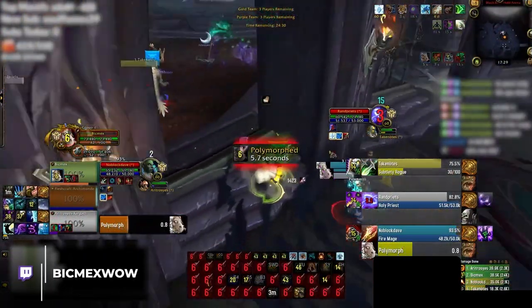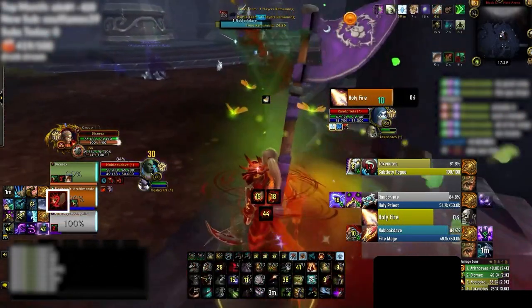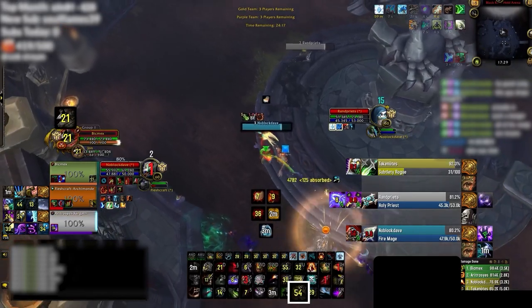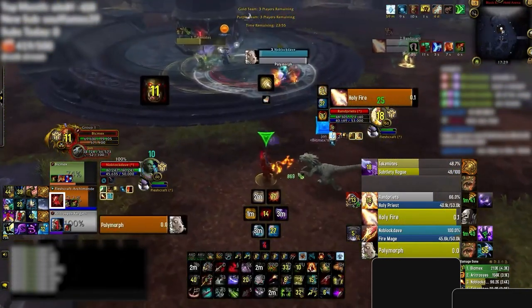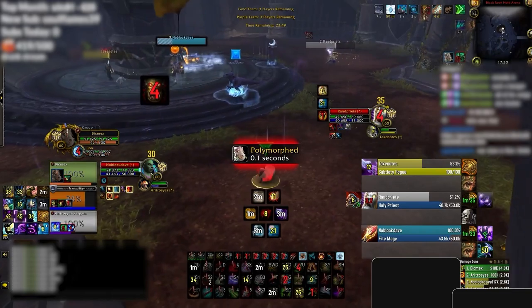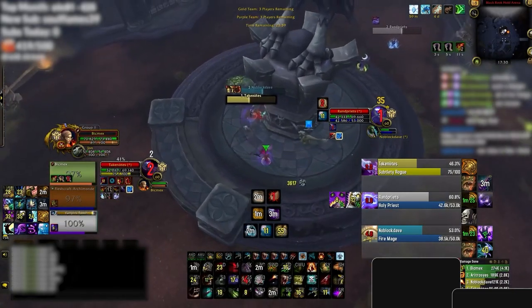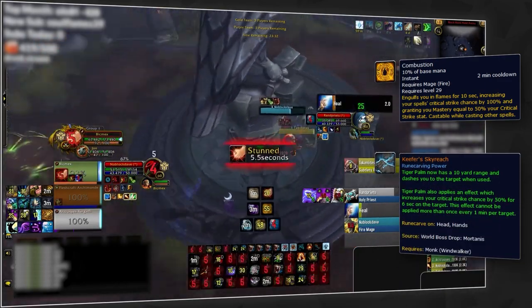A similar situation occurs in this Rank 1 game from Big Mechs. His Druid gets kidney shot and bursted, and as soon as the enemy mage uses Combustion, Big Mechs counters it with Roar of Sacrifice, resulting in his Druid not having to use any defensives. Remember, matching CDs is what great defensive play is all about. When you trade short CDs and survive, it puts you so far ahead. Fast forward to the next setup — his Druid once again gets kidney shot, but since his healer didn't have to use anything previously, the Druid can freely use Trinket Tranquility. If Big Mechs had used Roar of Sacrifice on a non-Combustion setup and had his Druid use Trinket Tranquility on a Combustion setup, they would have lost pretty fast. Roar of Sacrifice only feels super effective into crit cooldowns such as Combustion or Kiefer's, so you really want to make sure you match those CDs with Roar.